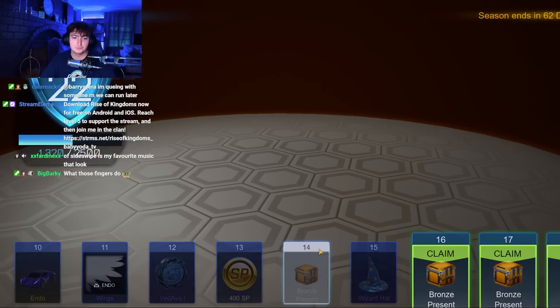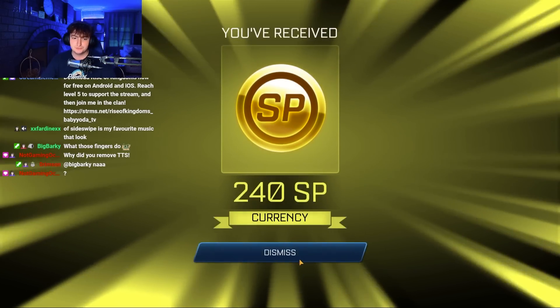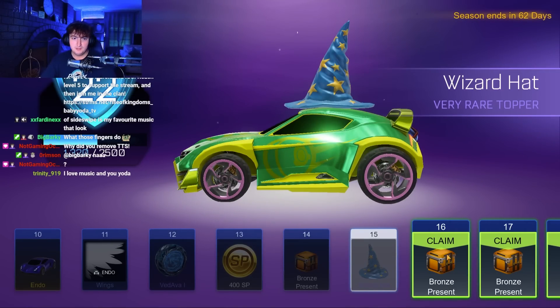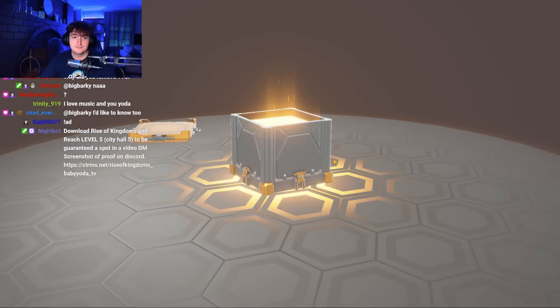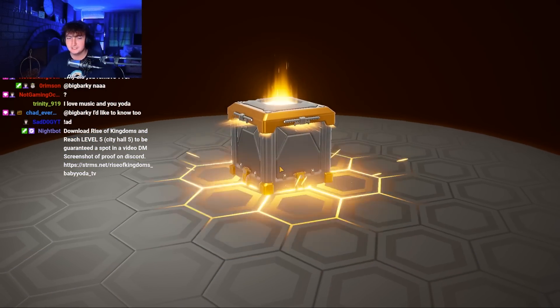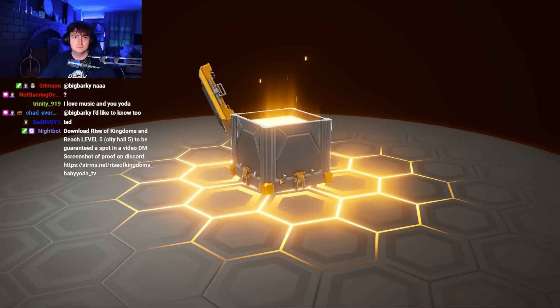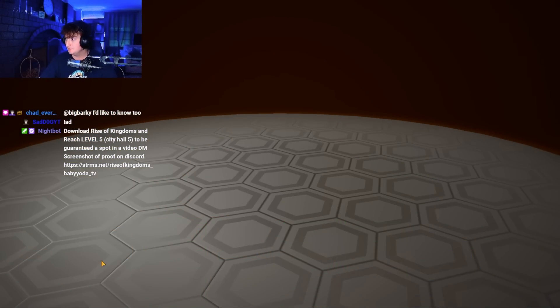Let's go on to the next account — shout out to Yoda Flamer. We are back with some more bronze and silver. Oh, pink shack rims — those look good! Trinity, much love bro. Oh, normal shack rims, number 17. Encanter — we're down to our last four.